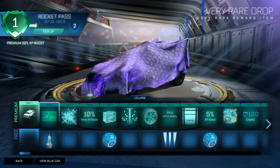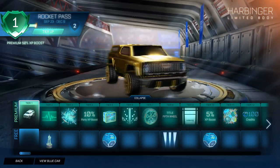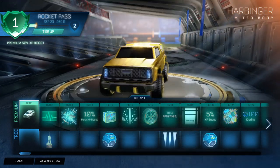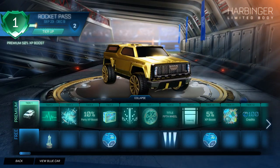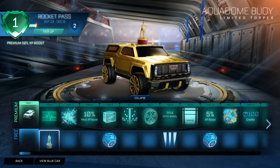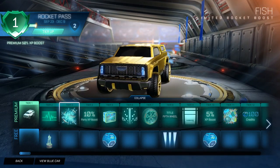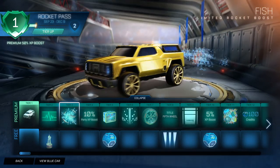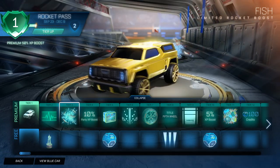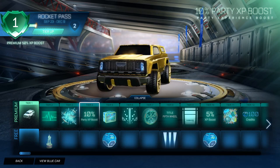Right off Tier 1, you have the Harbinger, which is the limited body. There are upgraded versions as we go along. We have the EKG limited player banner, which is like a heartbeat monitor. In the free Rocket Pass we have an Aquadome topper, which goes on top of your car and it flashes. We then have a fish Rocket Boost. The theme here seems to be water — sort of the beach, which makes sense.